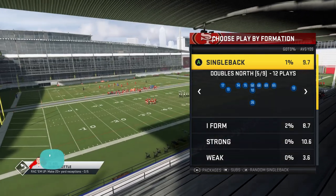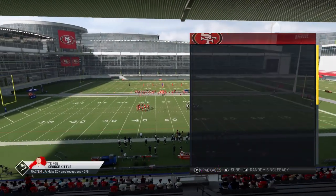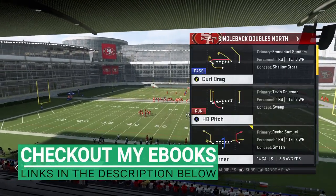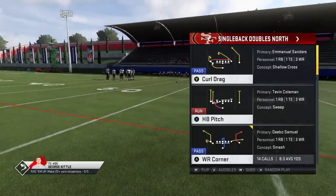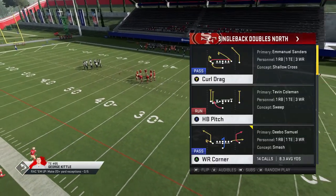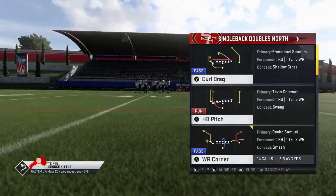Got more West Coast for you — this is part two of my Single Back Doubles North out of the West Coast playbook. I put out some really good runs the other day, I'll try to put a link in the description for that. These are very rare plays — the Single Back Doubles North, as far as I'm concerned, is only in one other playbook, I think maybe it's the Jets. This is not an easily found formation like it used to be.